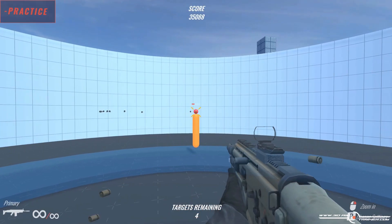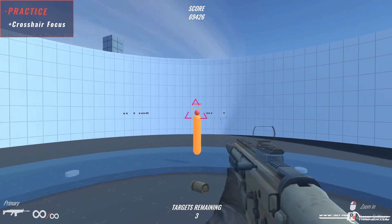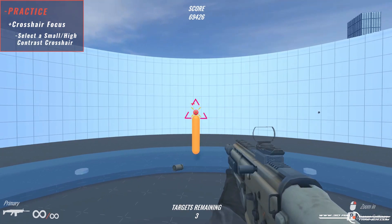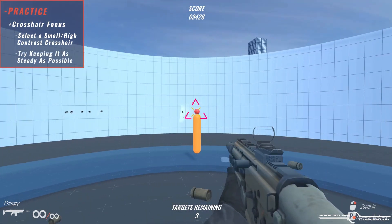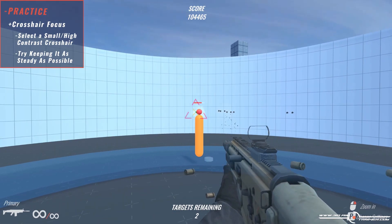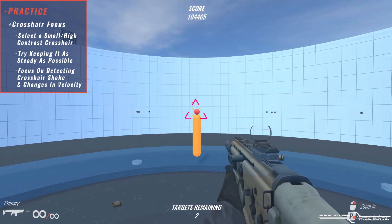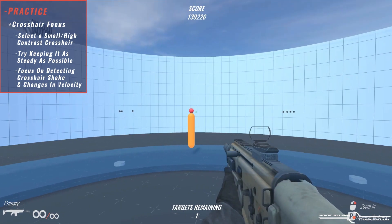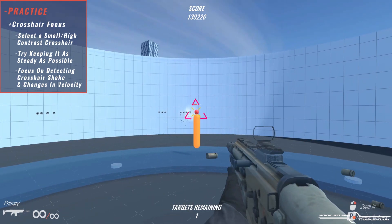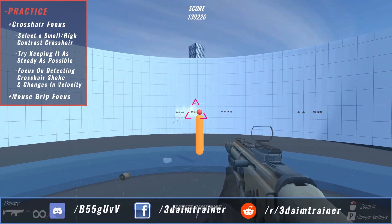When practicing, there are two things you need to focus on. The first is your crosshair — before starting, select a small crosshair with high contrast so you can easily notice any stuttering. While you focus on your crosshair, try keeping it as steady as possible on the target's head. You'll notice it shaking a bit and not moving at a constant velocity. It's important to recognize this behavior and be aware of when the shaking is mild or fierce.